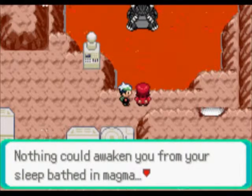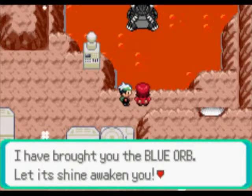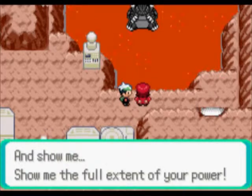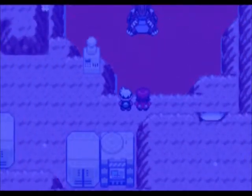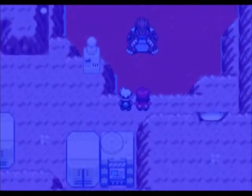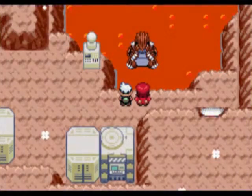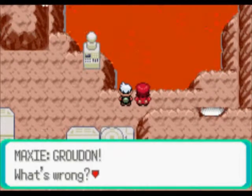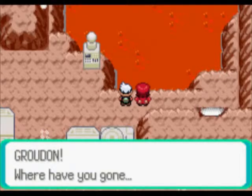Nothing could awaken you from your sleep — bathe in Magma. This blue orb is what you sought, wasn't it? I have brought you the blue orb. Let its shine awaken you and show me the full extent of your power. Oh no, here it goes — it's coming towards us! Haha, fail! It just ran away. What's wrong? Wasn't the blue orb the key? Groudon, where have you gone?